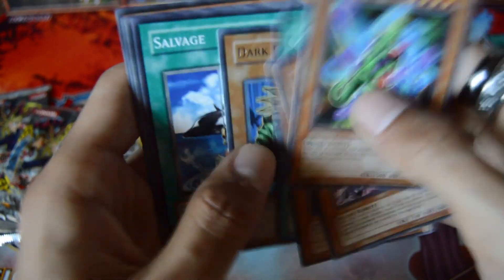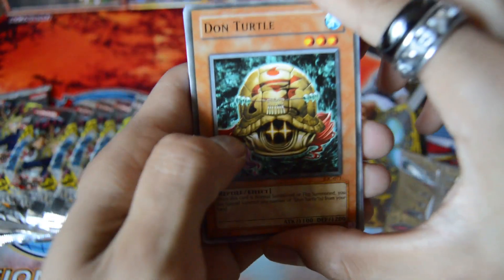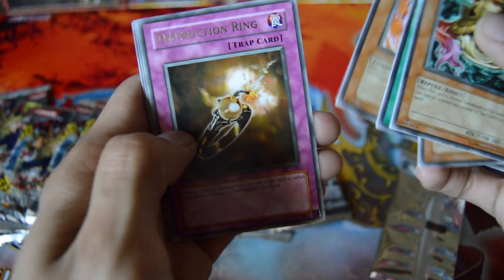Rare Dark Dry Ceratops — I think that's the first one I pulled. A Rare Destruction Dream, and a Common Primal Seed — nice, very nice.